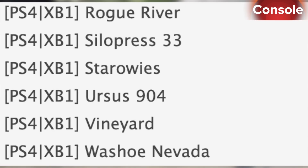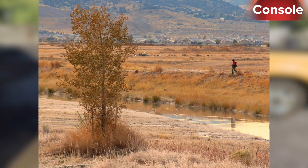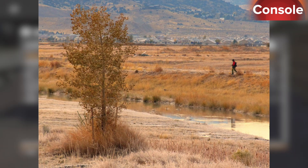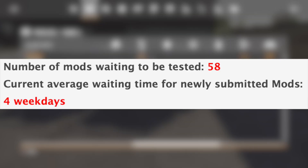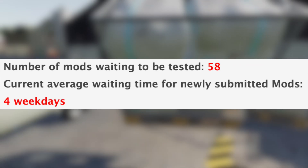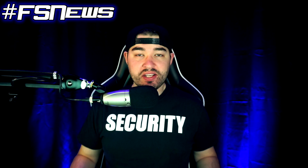To round out the testing list we have the Ursus 904 Vineyard and Washoe Nevada, a brand new map by Alien Gem. I have linked Farmer Manu's video on Washoe Nevada in the description below, make sure you go check him out. We still have 58 mods sitting waiting to be tested and the current average waiting time for newly submitted mods is four weekdays.